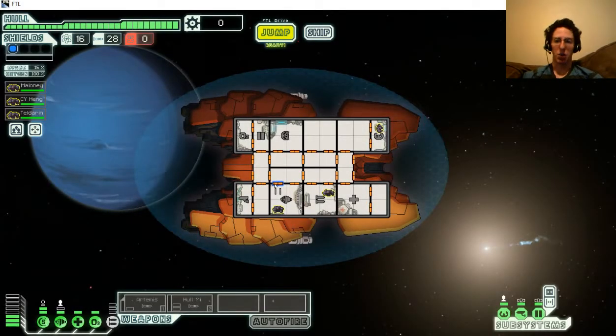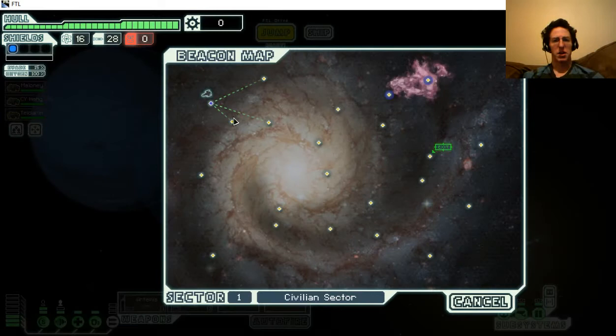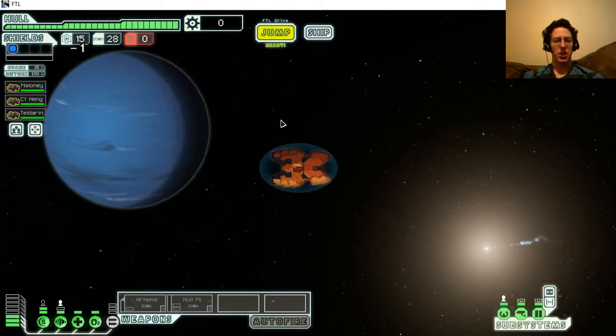Hello and welcome everyone, I am CS Gilmore and this is FTL. I decided to go with the Rock Cruiser this round. I like the compactness of it, though there are a lot of doors. I'm not sure if I'm going to like this layout yet, but let's definitely give it a shot.